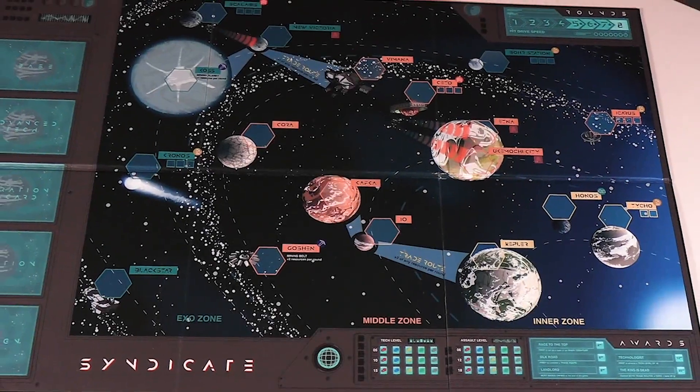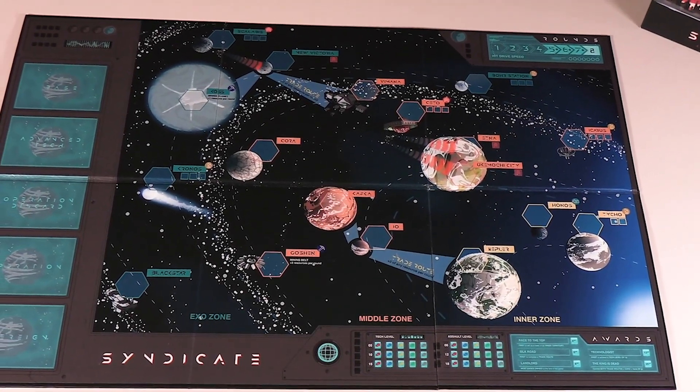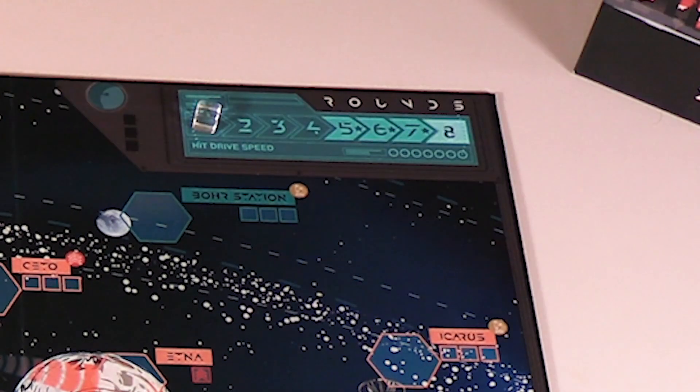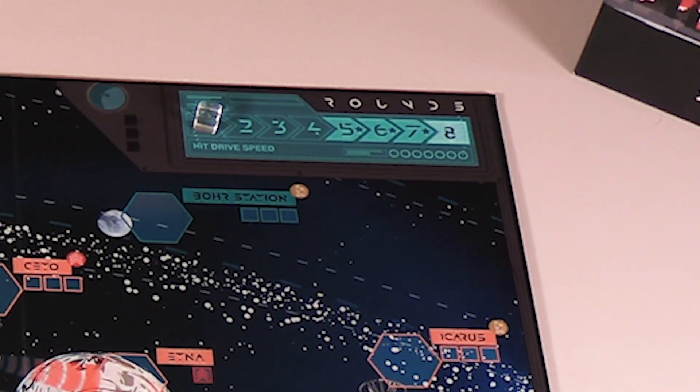In this section of the video tutorial we're going to walk you through how to set up a game of Syndicate. First, take out the game board and place it in the middle of your table. Place a clear cube on the round track in the one box. You'll use this cube to track round progression throughout the game.